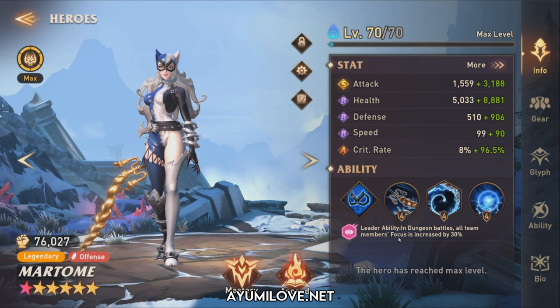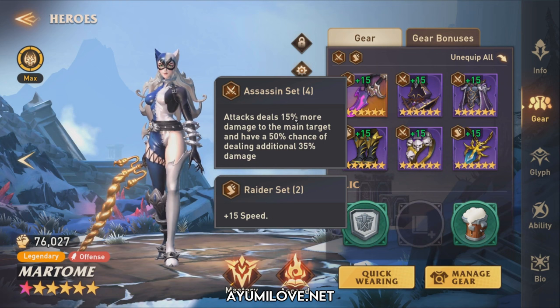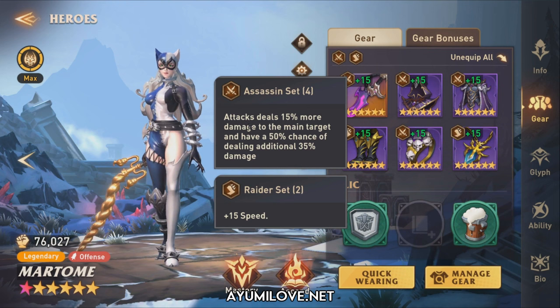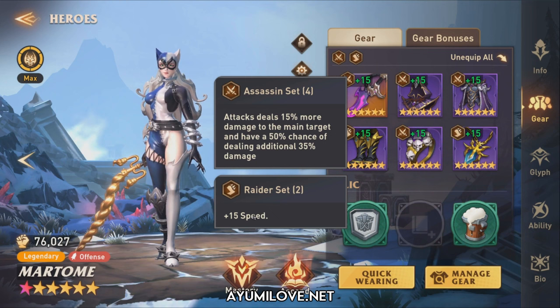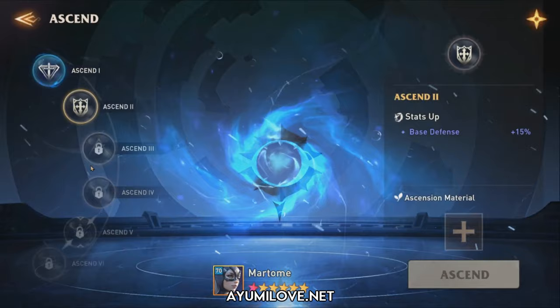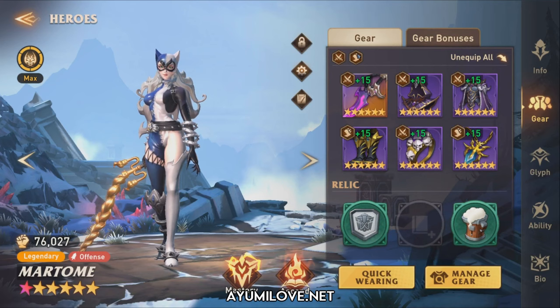Let's check out the gears I have for her. I'm currently gearing Bartomee in an Assassin set, which is a 4-piece set that allows her to deal 50% more damage to the main target and has a 50% chance to deal an additional 35% more damage. This is really popular among joint attackers like Opal, Mara Shadowblood, Arendale, and also Bartomee. Raider set is a good pairing to boost up her speed for an additional 50 speed if you don't have the 3rd ascension bonus.